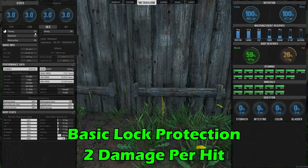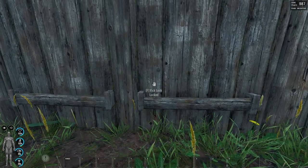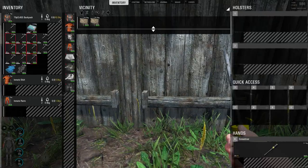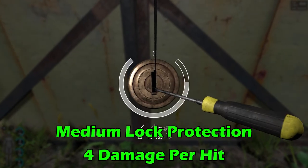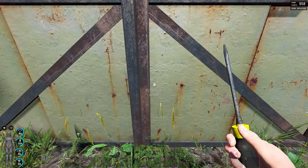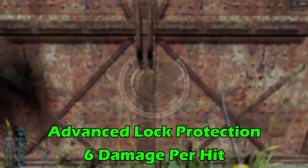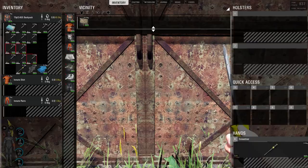Basic lock protection outputs two damage per hit, so if the player is not wearing medical or insulated rubber gloves, the player will take two damage and also get a C1 bleed. Medium lock protection outputs four damage per hit and also gives the player a C1 bleed. Advanced lock protection will output six damage per hit and will give the player a C1 bleed.